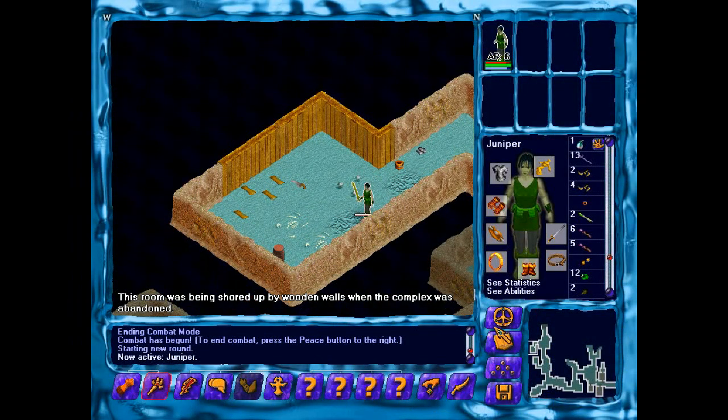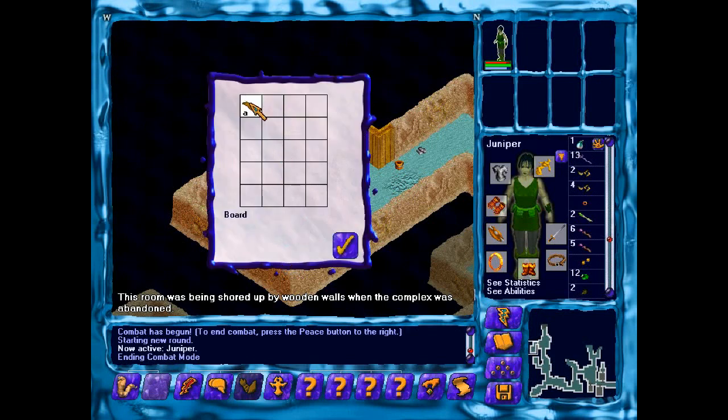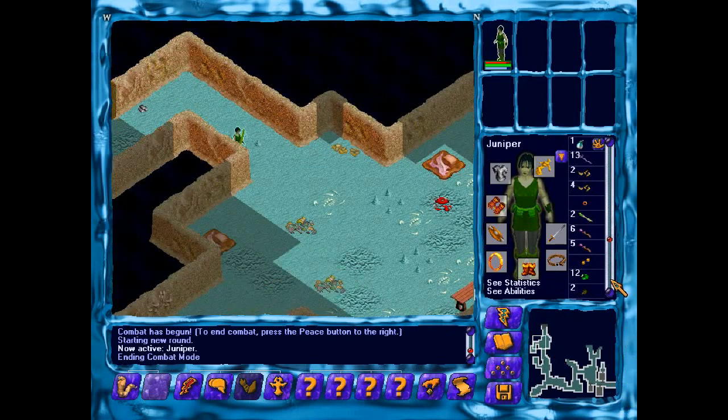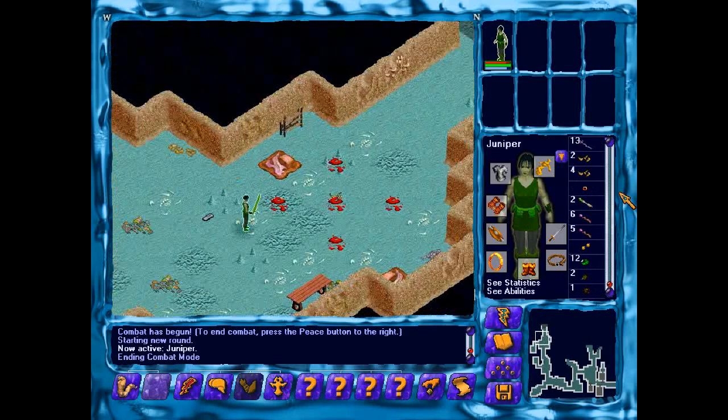The area was being shored up by wooden walls when the complex was abandoned. Two more bars of iron, some boards, and a saw. More iron bars that are too heavy to carry around. This is why more strength would be useful.